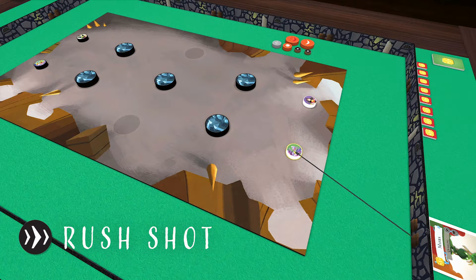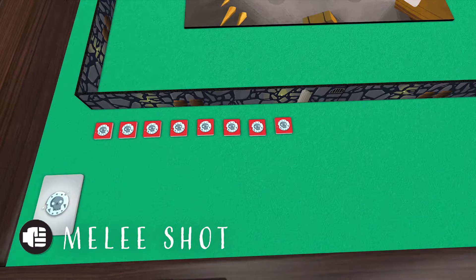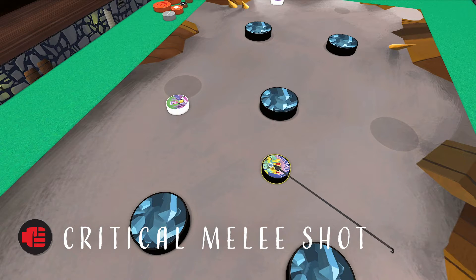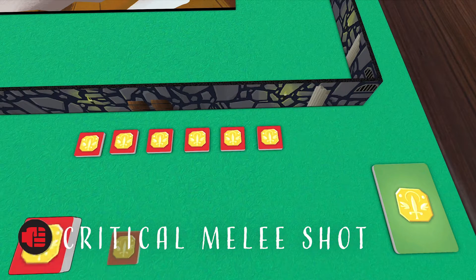On a rush shot, flick your character disc to a new position. No damage is inflicted if you hit another character. On a melee shot, flick your character disc in the direction of one or more enemy characters. Deal one point of damage to any enemies your character disc comes into contact with by removing one of their health tokens. And since each team's health pool is shared between both characters, that means you can deal two points of damage to the enemy team if you manage to hit both enemy characters in one flick. Your character disc stays in its new position afterwards. If the melee shot icon is red instead of white, that's a critical melee shot, which deals double the damage.